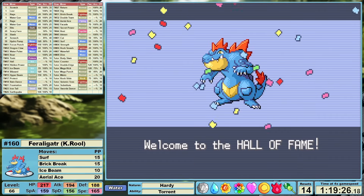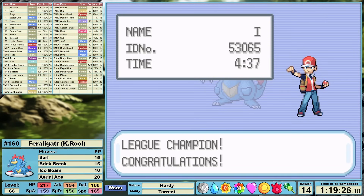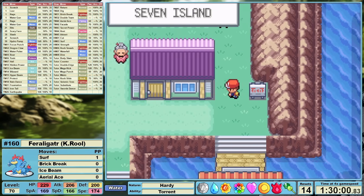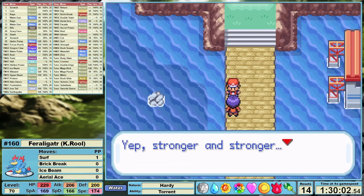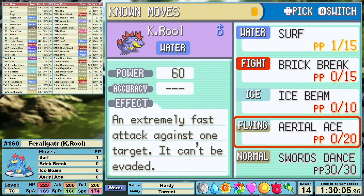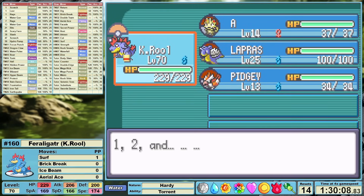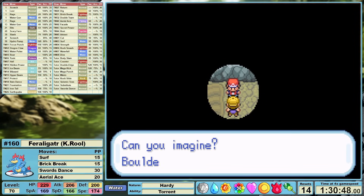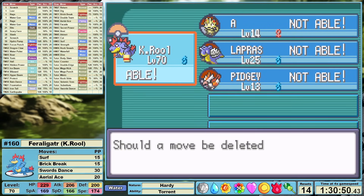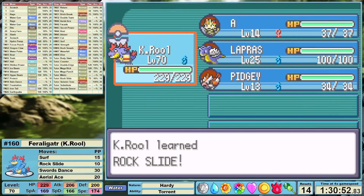K. Rool clocks in with a time of 1 hour, 19 minutes, and 26 seconds at level 66 with 14 resets. This took 4 hours and 37 minutes of game time. After finishing the second half of the Sevii Island plotline, I just have to appreciate our PP management — one Surf left. Here we are on Seven Island. On the first bridge heading south, there is a move tutor that's going to teach us Swords Dance. This is going to allow us to set up our physical attack stat in the next league. I also pop back to Rock Tunnel to teach Rock Slide from the tutor, and of course I grab Leftovers. Let's jump in to the round 2 league.